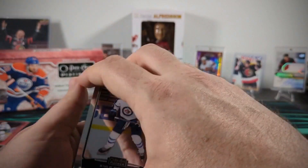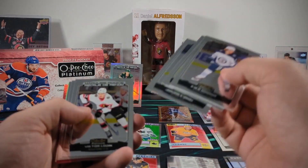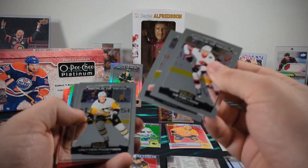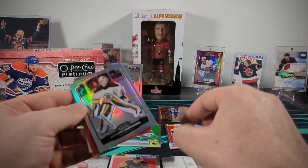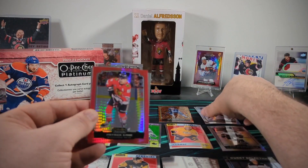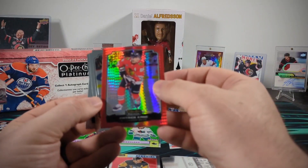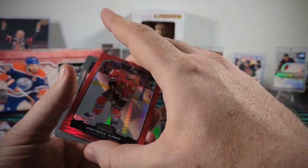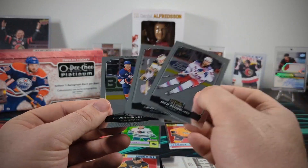Oh no, another red — my theory is holding true so far, a bunch of middling-numbered cards. We got Victor Lodin, marquee rookie Lucas Dostal, and Valtteri Puustinen. We got a photo-driven Moritz Seider, another rainbow Jeremy Swayman — getting all the goalie rainbows — and a Patrick Kane, still in a Chicago Blackhawks jersey. It's possible that's just because he went to the Rangers at the deadline last year. Three red prisms now — not in love with that.